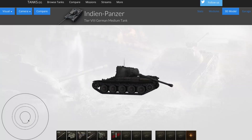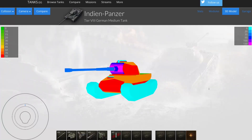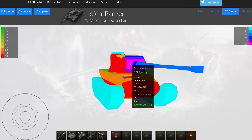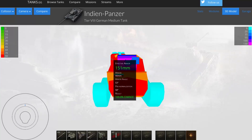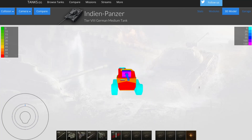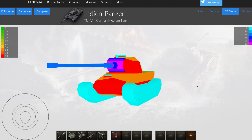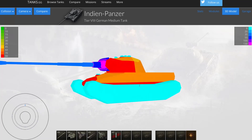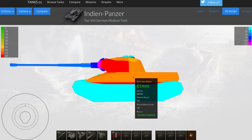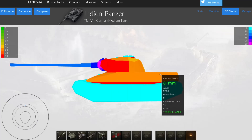The turret armour isn't great, but it is a small target. Looking at the 3D model, there's quite a big gun mantlet but it's not particularly well armoured, though the rest of the turret is well rounded and you can get some bounces off it at sharp enough angles. Not only is the Indian a great hull-down machine, but it's also a surprisingly effective side scraper. The side armour listed as 90mm is only on the lower half, with the top half being 60mm, which isn't great — certainly not good enough for side scraping against tier 8 and above guns.